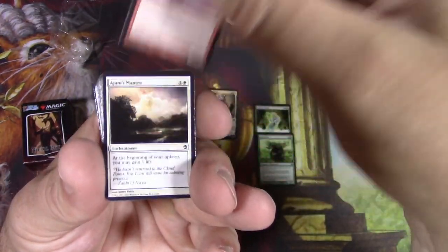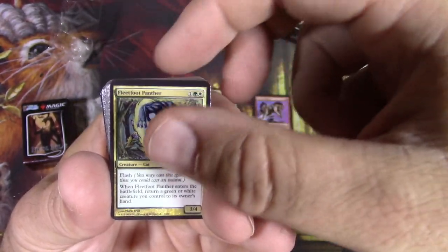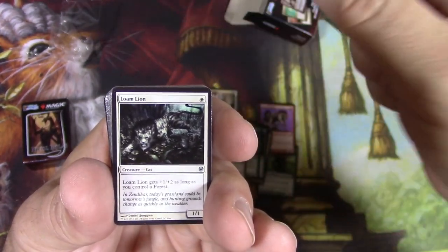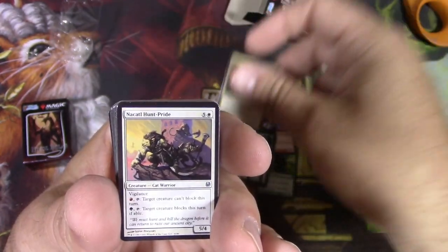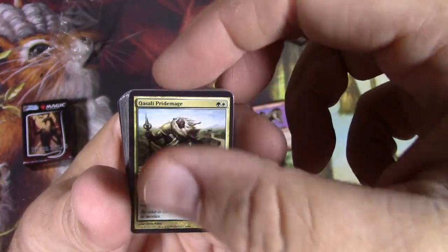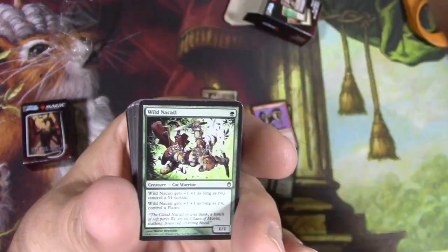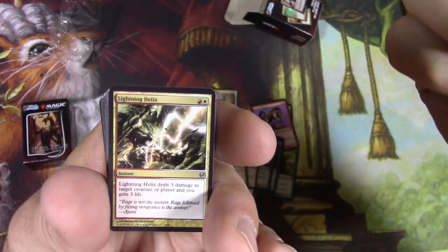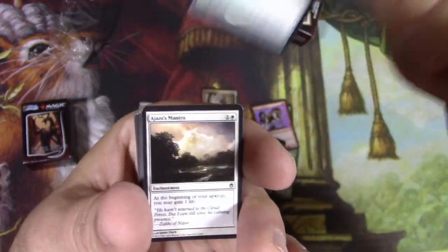Briarhorn. Canyon Wildcat. They're so tiny. Ajani's Mantra. Firemane Angel. Fleetfoot Panther. Grazing Gladeheart. Jade Mage. Loam Lion — I always thought that would be a better card, but it's really not. Bloated Hierarch, that's pretty solid. Razia's Twin Claws — I'm really almost squinting to look at this. Nacatl Hunt-Pride. Pride of Lions. Qasali Pridemage, there we go, that's a staple. Spitemare is a pretty good card. This is a fun deck right here. Wild Nacatl. Bloodbraid Elf. Lead the Stampede. Titanic Ultimatum. Lightning Helix — gotta have those. Naya Charm. Sylvan Bounty. Behemoth Sledge — put that on any of your big creatures.